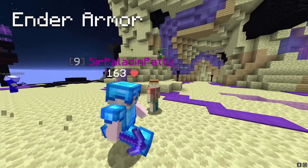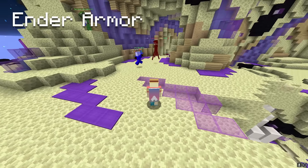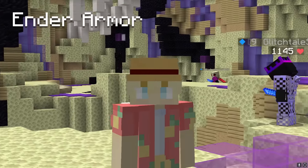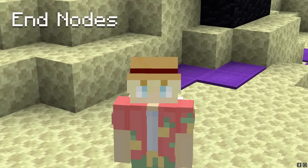Once you have some glacite armor and the void sword, it is time to start killing endermen. You're gonna want to drop full ender armor as well as the piece of equipment from these endermen. It shouldn't be too hard — I got extremely unlucky. After that, you can start grinding end nodes for the last piece of ender equipment.